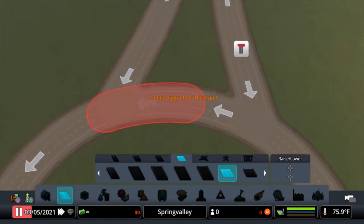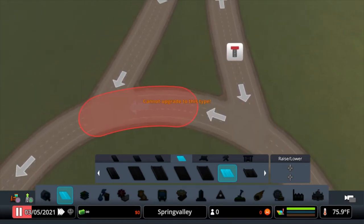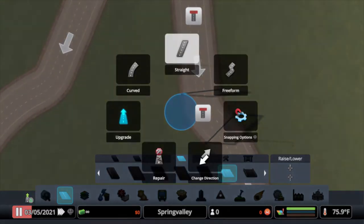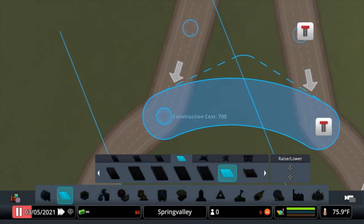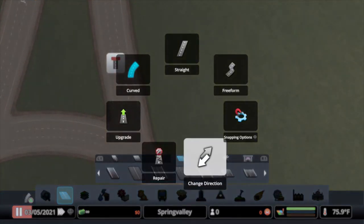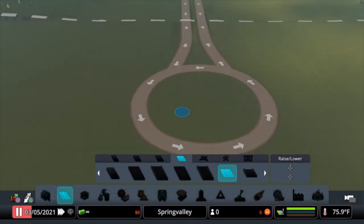Sometimes the game doesn't like this - it likes to be in two different road sections, creating a node there, and you might get some goofy lane changing. So if that happens, you can just blow this part up and use the curve tool, right about there, and make it one solid piece. See how now it's highlighted as the whole thing - you can do that. That's like the noob tip of the day.